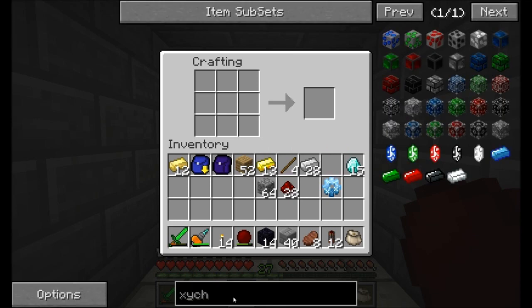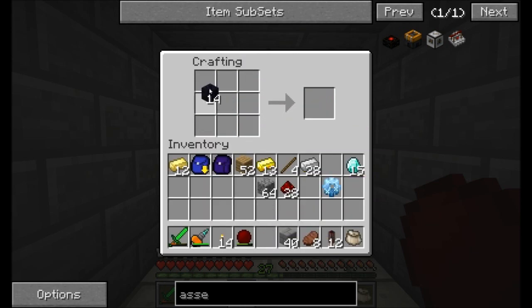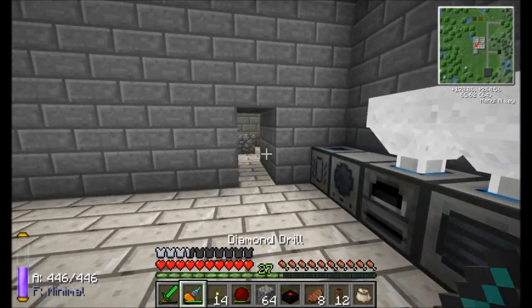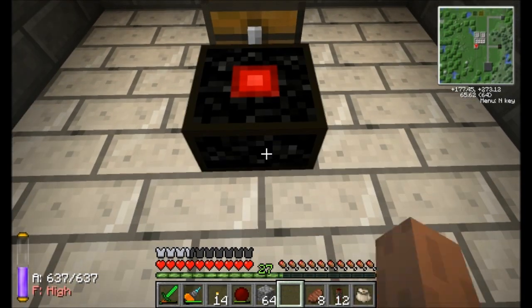Let's check out the recipe for the assembly table — it's really not too bad. Obsidian, five diamonds, and a redstone. We only need one assembly table, luckily, but we can have as many lasers as we want. Of course, the more lasers we have, the more energy it's gonna use. That's always a good time. So the assembly table can go right there.